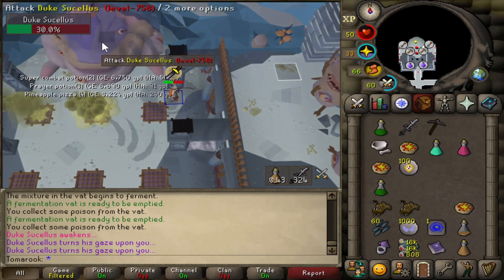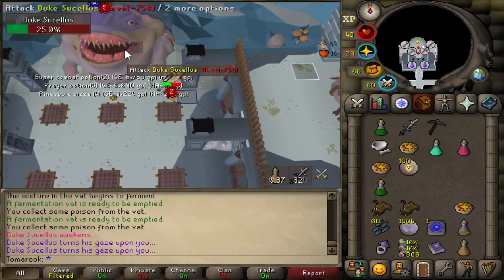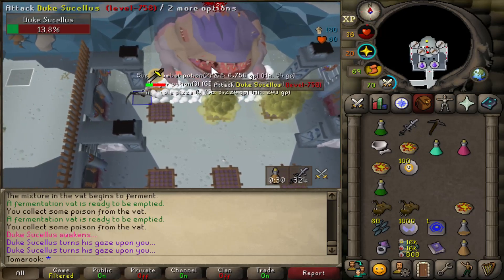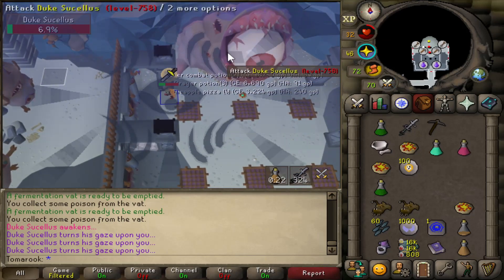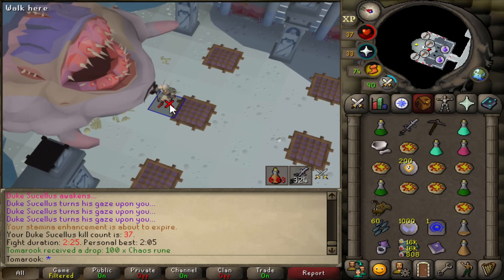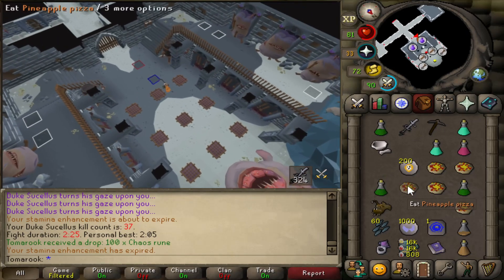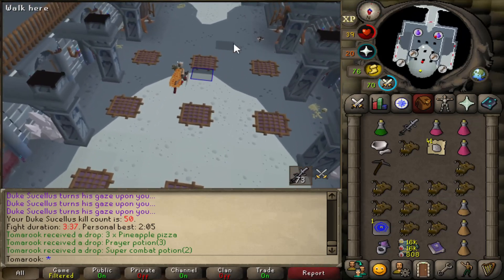Every so often he's going to do the eye special attack — you just need to make sure you're behind one of the pillars or you're going to get hit for huge damage. Then he throws the poison canisters and he's got two of them. Get a cheeky extra hit in whilst running along the room. Another eye special attack, get a cheeky extra hit in before he starts attacking again. 100 chaos runes, kill count 37. Look at the drops — loads of pizzas, loads of prayer potions, you can really just stay here for a long time. And there we are with 50 kill count on the Duke.